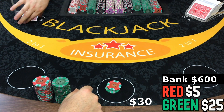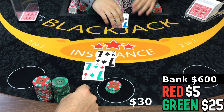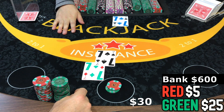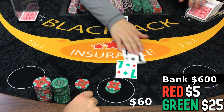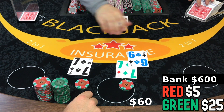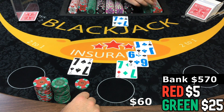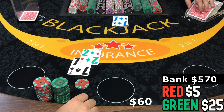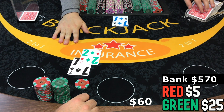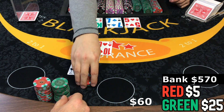Burn card — let's go. We got a seven, two sevens against a seven — basic strategy says to split it, here we go. Nine and a nine against a seven, that's just a hit. 19, 12 — there you go.